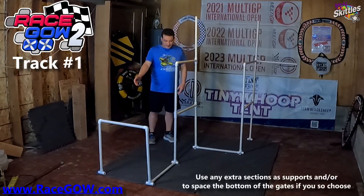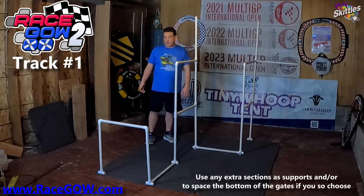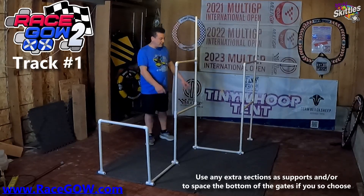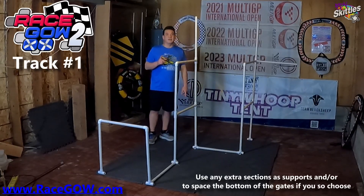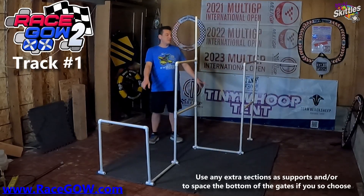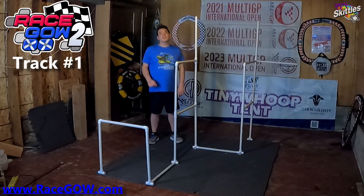If you have any extra little pieces, you can use them as supports to make the gates a little less wobbly. Or if you have extra full sections, you can put them between the gates at the bottom — but it is not required for RaceGao 2. You do not have to have a section across the bottom of your gates. Now let's go to the fly-through so you can see the path for this track.